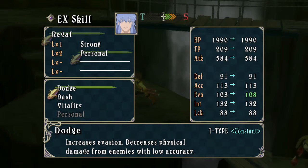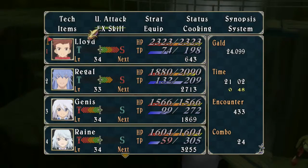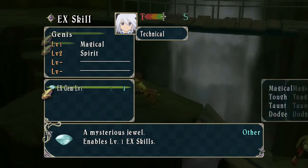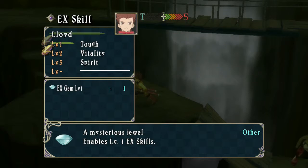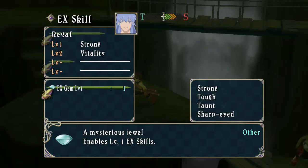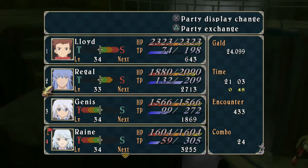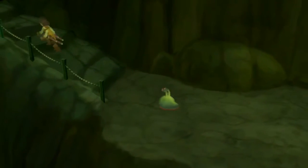Dodge, dash, vitality — Gold Vitality. What do I give the Level 3 to him? Are you serious? Did I waste it? Oh well, whatever — I had to fix my team anyway. Alright, let's make our way out of here.